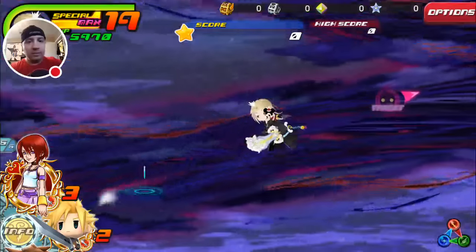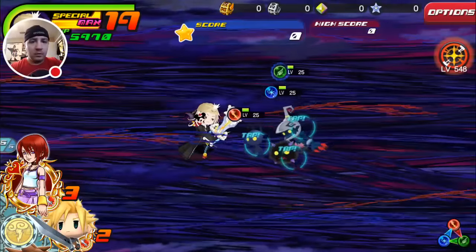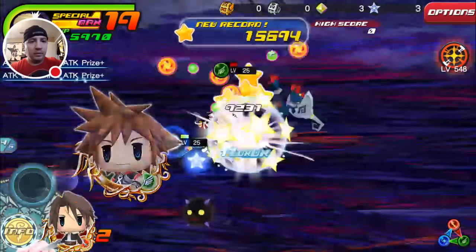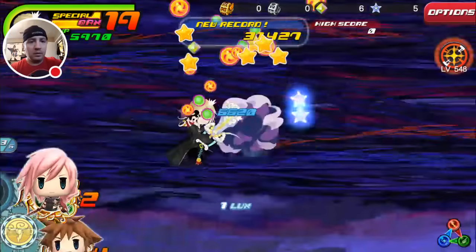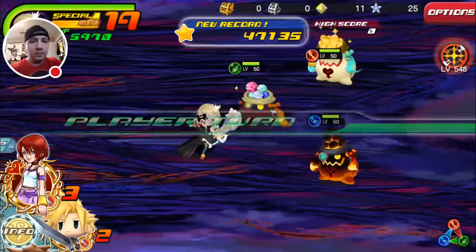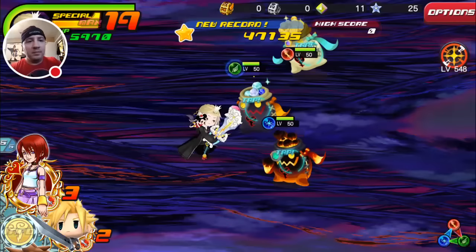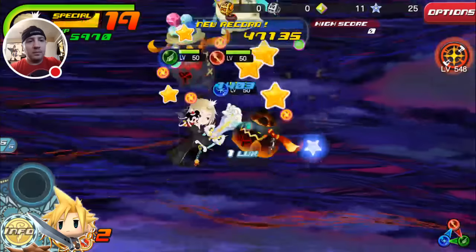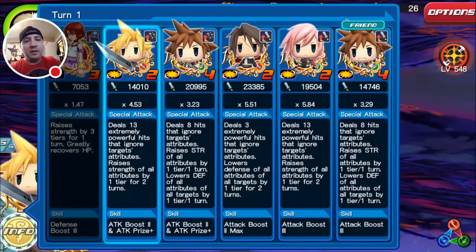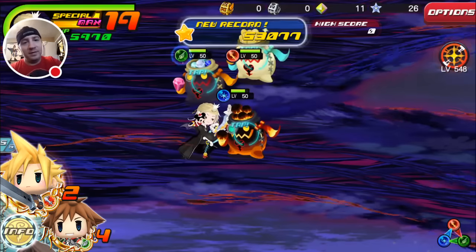We're back in the Corridor of Darkness again — seems to be a common thing. One of the cool things about this new event is that the metals are here. They deal hits, but all of them ignore the target's attributes. You would think that'd be a neutral damage attack — however, that is not the case.